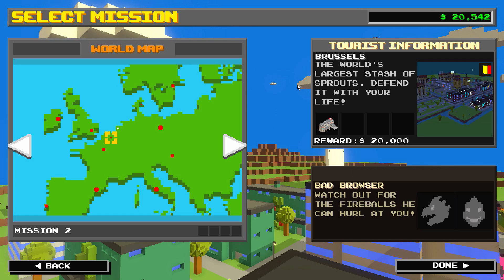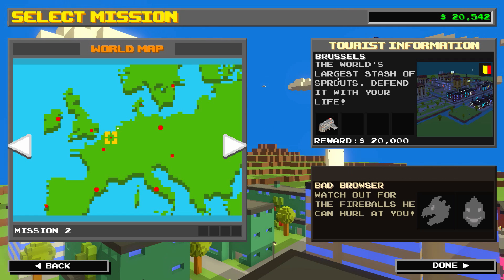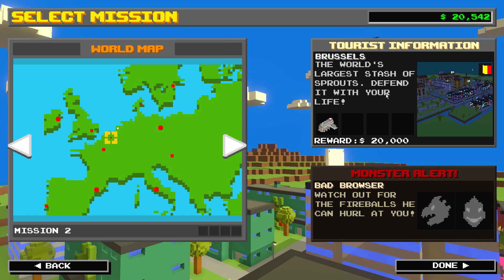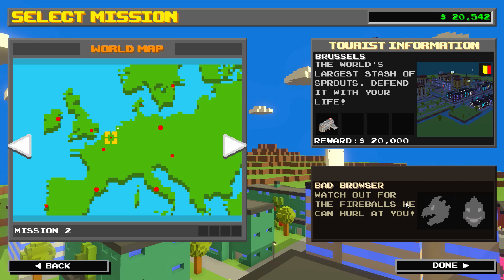Let's see mission number two - we have Brussels, the world's largest stash of sprouts. That's true. Brussels, I believe you are known for your sprouts. Without Brussels, we would have no sprouts and that would be a big problem in my life. Defend it with your life. For this one, we have Bad Browser - watch out for the fireballs he can hurl at you. Oh - Bad Browser - this is going to be Bowser from Super Mario, is it not? I totally bet it is.